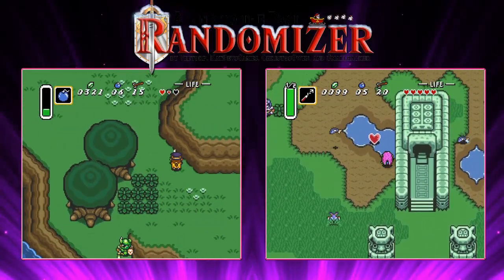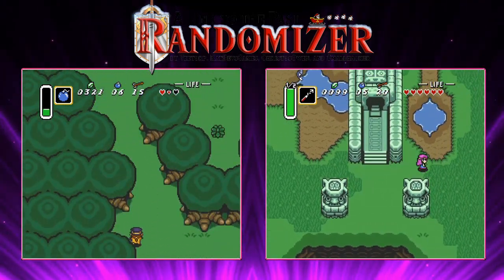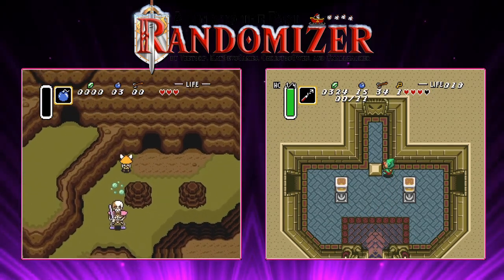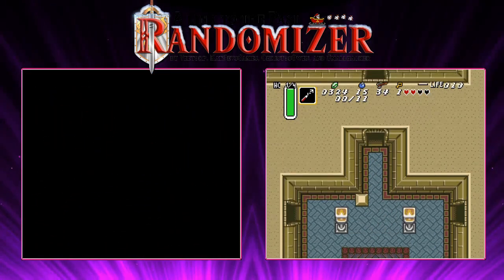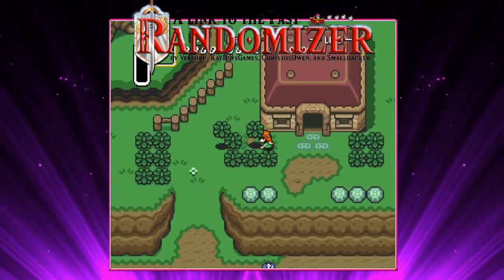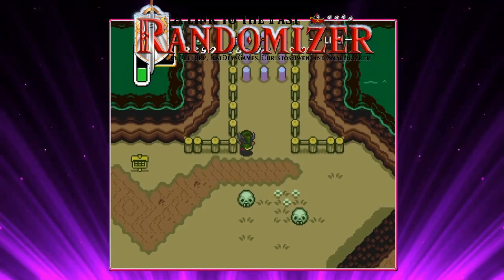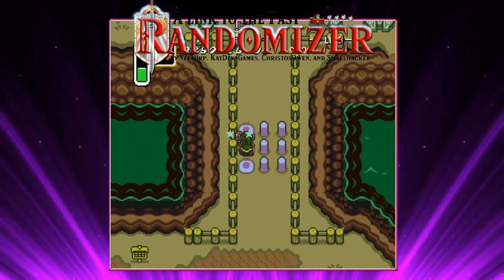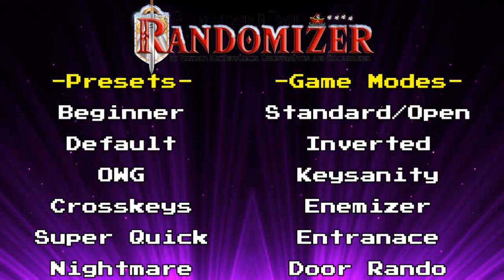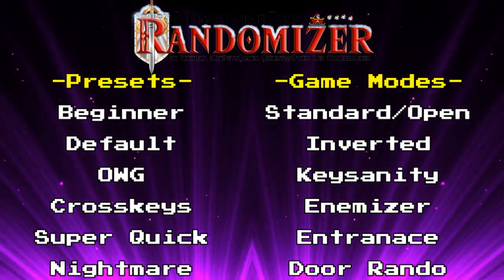A Link to the Past randomizer. While the concept may seem simple on the surface, looking a little deeper shows that it can become oh so much more complex. Even when just going to generate a seed, you are presented with so many different options and modes — from preset rules such as the default ruleset to various different modes such as standard, open, or even inverted. Today I would like to describe each mode of play in more detail to alleviate some of the confusion caused by having so many options. Hopefully this will help those new or experienced with the randomizer choose what sounds most appealing to them.